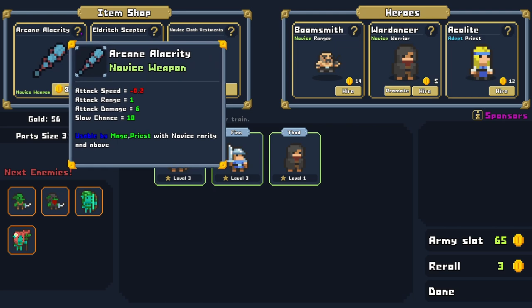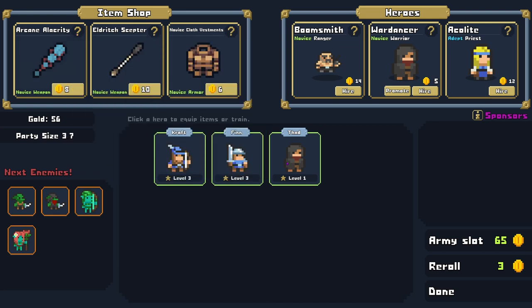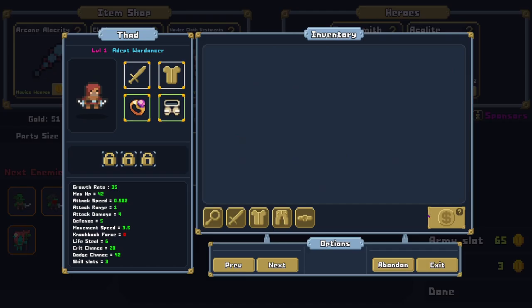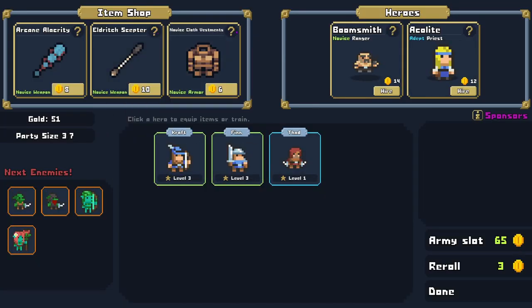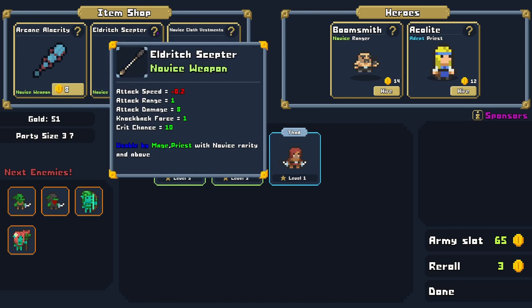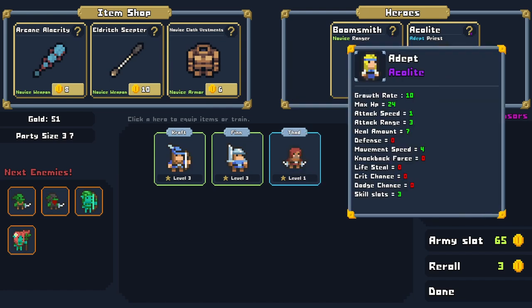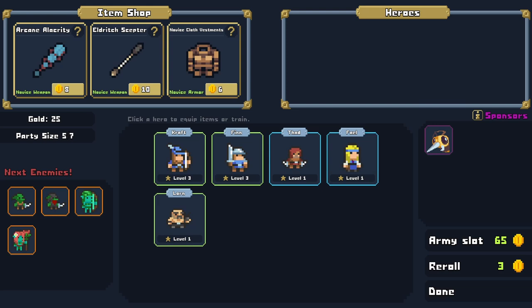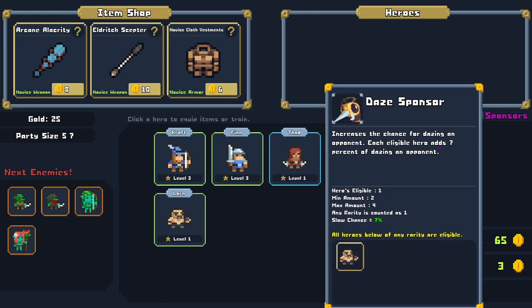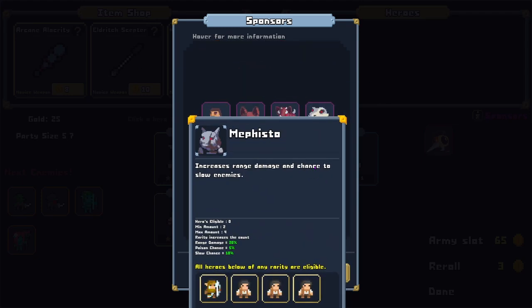Arcane alacrity — used by mage or priest, attack range, slow chance, attack damage, minus 0.2 attack speed. When they die, they're gone — this is a brutal game! We need to promote the warrior, of course. Fad — maybe you really do need to invest in a lot of tough people. Attack speed, max HP, defense, dodge chance, slow chance. Eldritch scepter — mage/priest, attack range, attack damage, knockback force, crit chance. The one we promoted last time is gone. Let's get another acolyte for a healer.